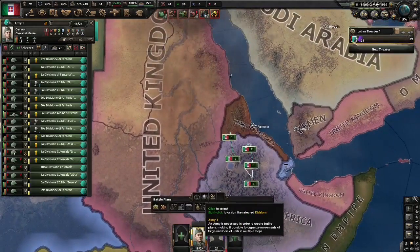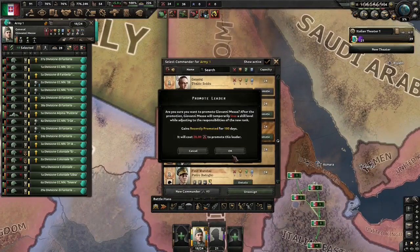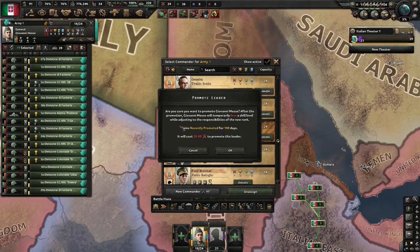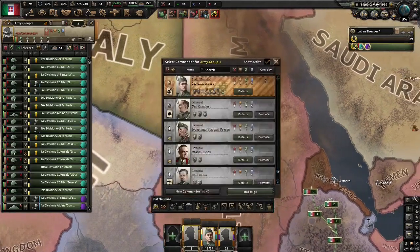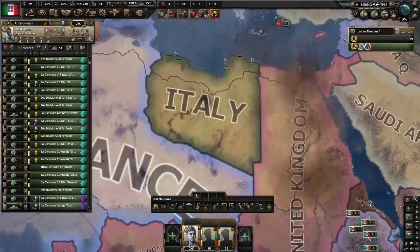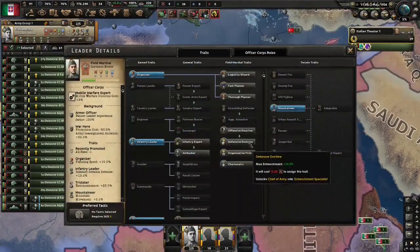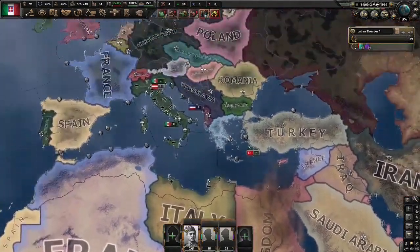Didn't get as much XP, but oh well. We got the traits that we wanted, so unsurprisingly Messe is going to become our Field Marshal. The less time he has since recently promoted, the better. He's got traits like Justice, Wizard, Offensive, and Charismatic as he gets more command power.